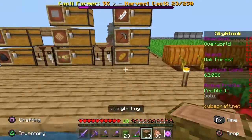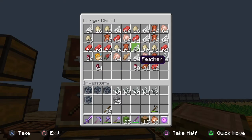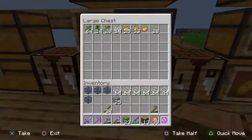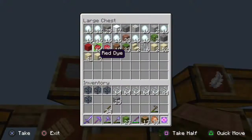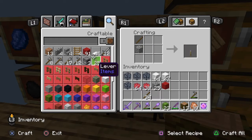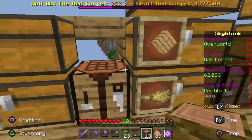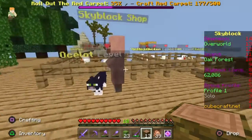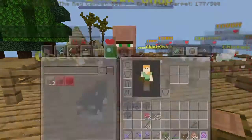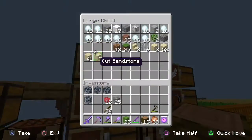The last thing I want to do — we have so much string and we have a lot of red dye. So I'm gonna continue crafting this red carpet. There's 177. Right after I craft it I have no use for it, so it's gone. And that's all our string gone right away.